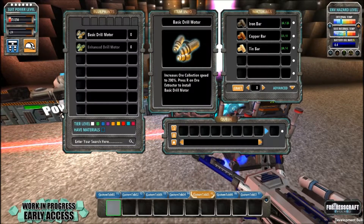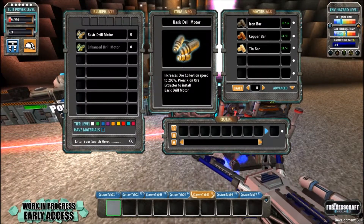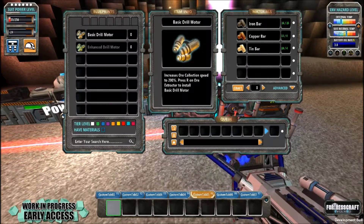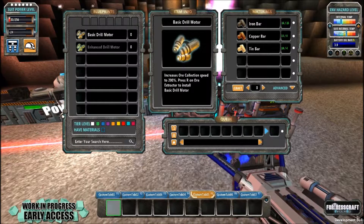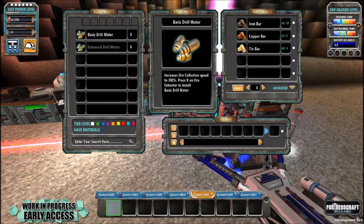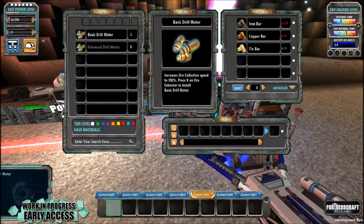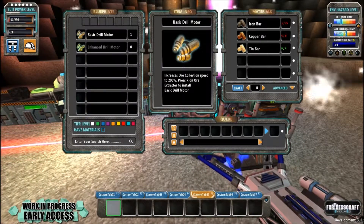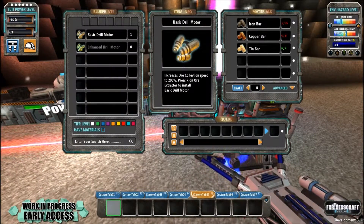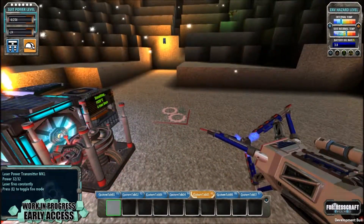Okay guys, welcome back. As you can see, I have now got all the material for the basic drill motor. If you can read the information on the screen, it will increase the ore collection speed by 200%. So we're going to make that one straight away. And you can see we're now out of iron and we're out of copper, but we still have a bit of tin. So the first one that's going to get upgraded is going to be the iron.